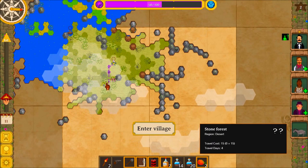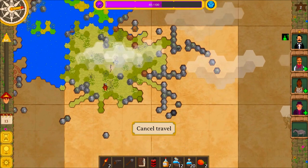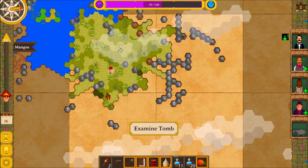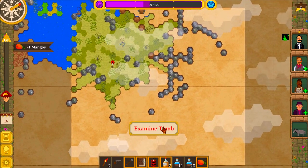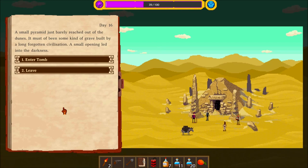Oh nice — there's something right down here, so let's go down here. Is that a cave? No, it's a tomb — interesting. A small pyramid just barely reached out of the dunes. It must have been some kind of grave built by a long forgotten civilization. A small opening led into the darkness. Have we seen one that looks like this? Maybe once or something — haven't seen many of those.